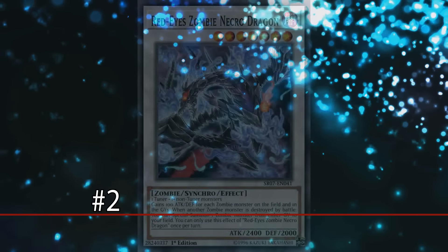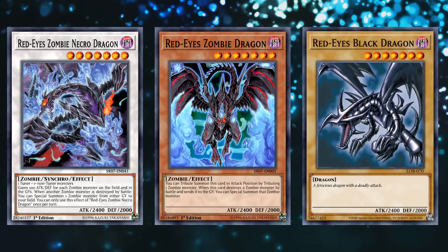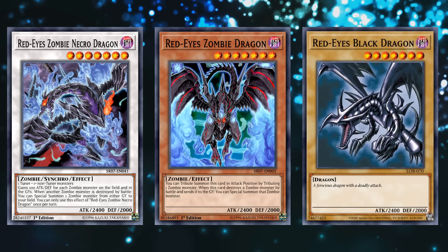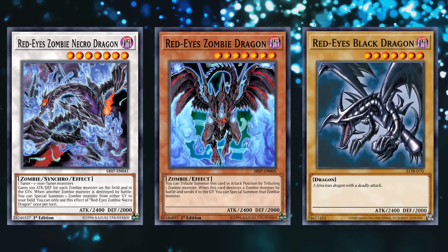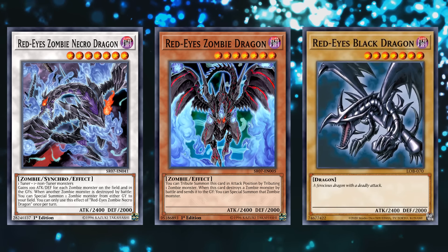At number 2, we have Red-Eyes Zombie Necro Dragon. This card is the evolution of Red-Eyes Zombie Dragon, who himself is a retrain of Red-Eyes Black Dragon. So Red-Eyes Zombie Necro Dragon is the evolved form of a card which is a retrain of a different card — two different levels of evolutions in a way, even if a retrain isn't really the same thing as an evolution.